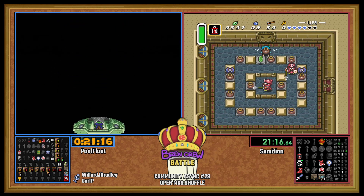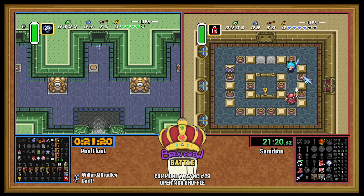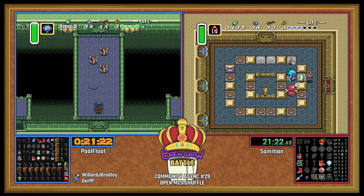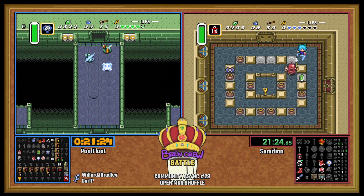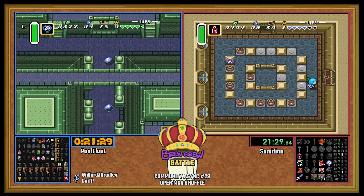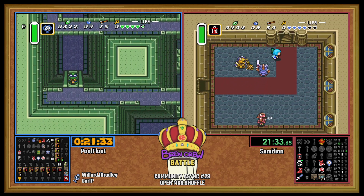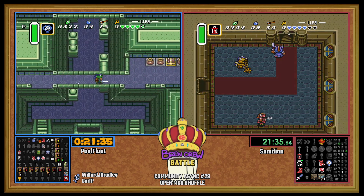Going into Eastern. This is such an interesting choice, especially with the big key — for Eastern you just need to find a bow and you can full clear this dungeon. I definitely would have expected a mountain dip. I'm curious to see what we're going to find up there.